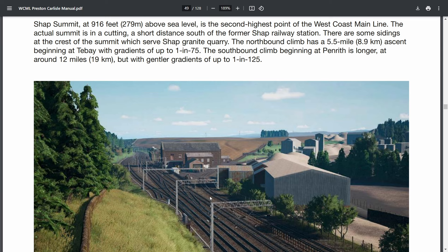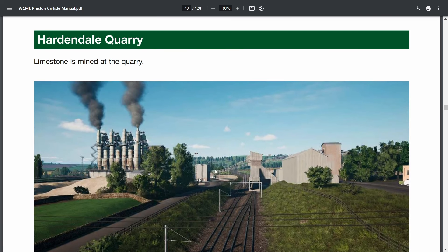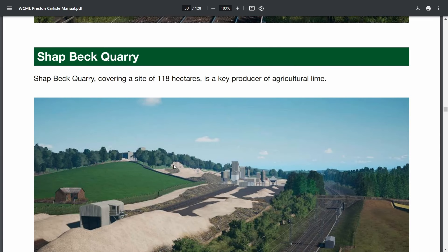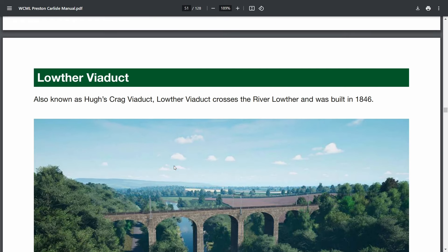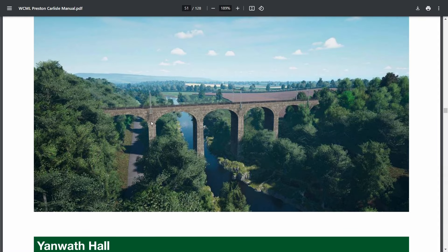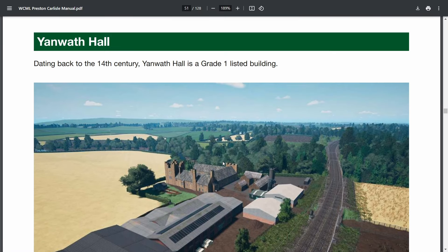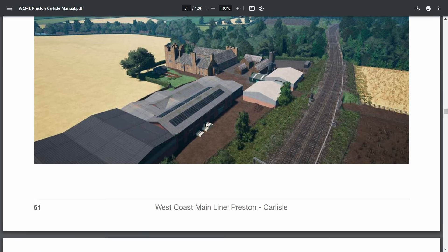There's the Shap Summit, and also a granite quarry — I think you can do some shunting operations around there. Hardendale Quarry, the old Shap Station, another quarry, Louther Viaduct, another viaduct. They love Roman-style arches — the designers of this line must have loved Roman-style arches. Janwith Hall — Grade 1 listed building built back in the 14th century, looks really good.